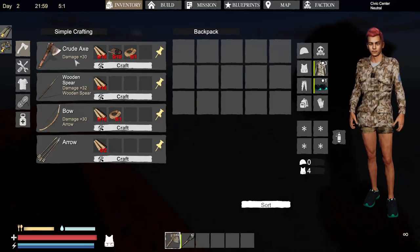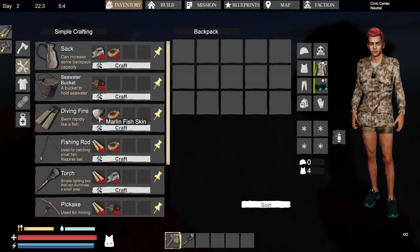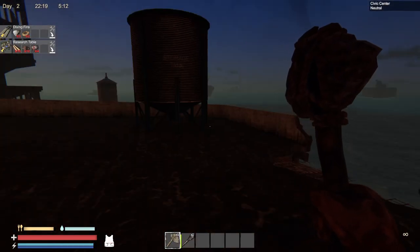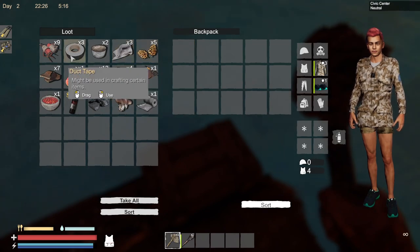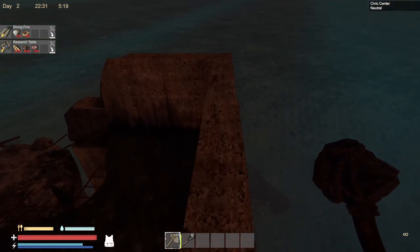The components that we're going to need for diving fins will be merlin fish skin and rope. You can go to the rope category down here for simple crafting — it takes three cloth to make one rope. Seems like we don't have enough, so we'll have to get this all separately. First, for the merlin.